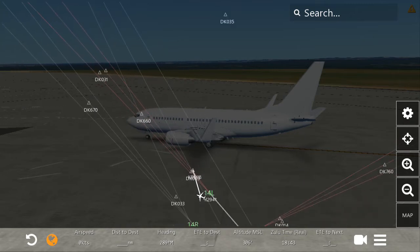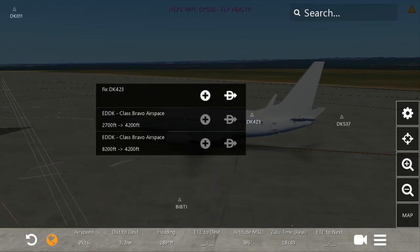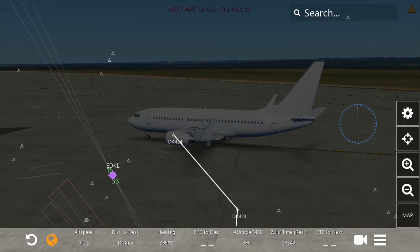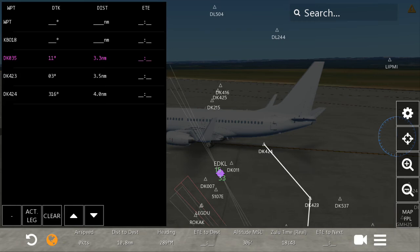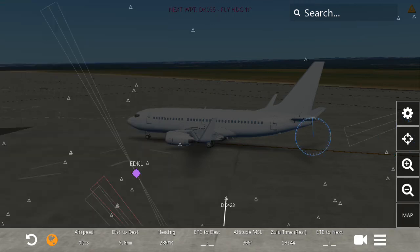Now we will do this again — it will take a while. If you want to remove a waypoint from the flight plan, click the map so it will show the map and flight plan. Select the waypoint you want to remove and press the minus button. Now it's removed.